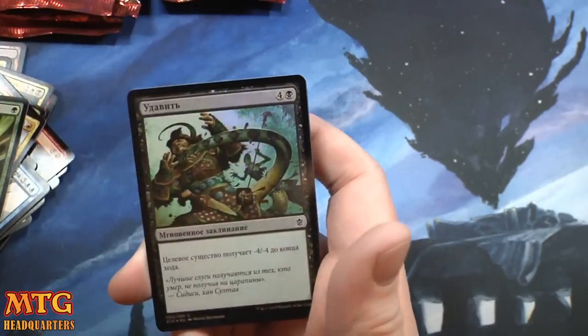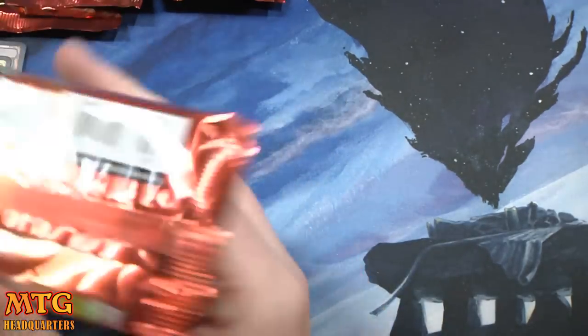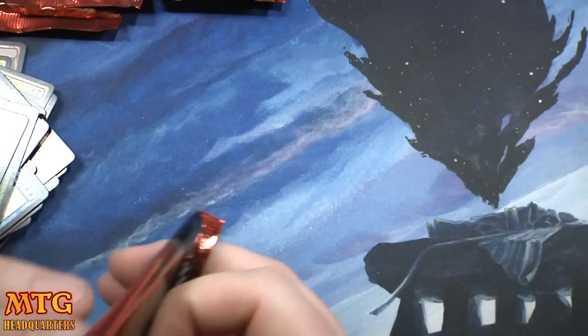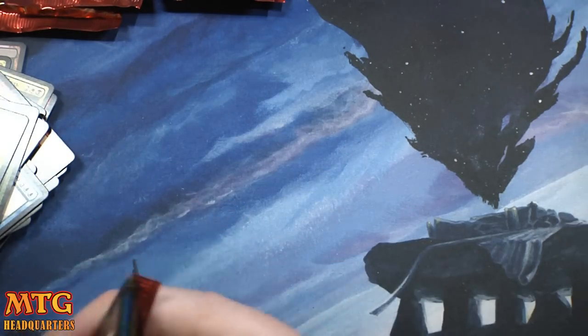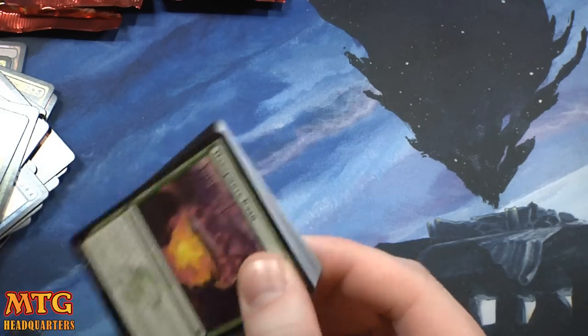And we have a foil Throttle — that looks rad. Guys, I'm hip — it's hip to be square, you know. Little Jeskai Ascendancy Russian edition.